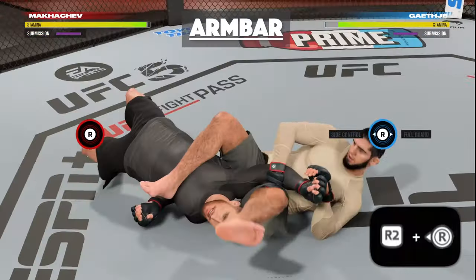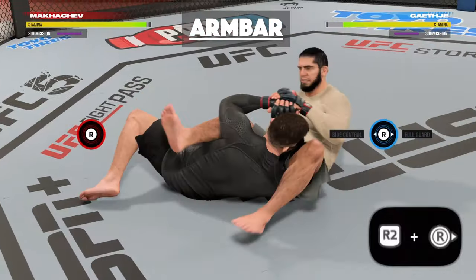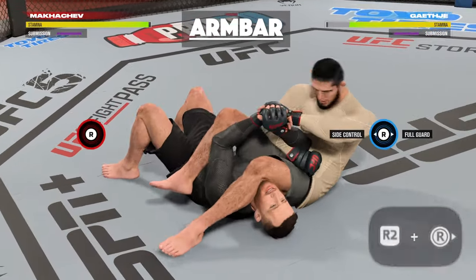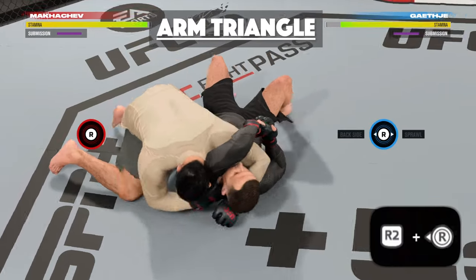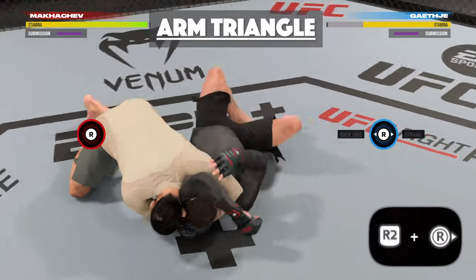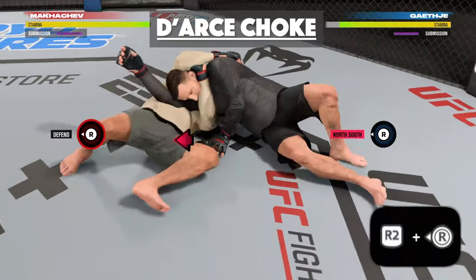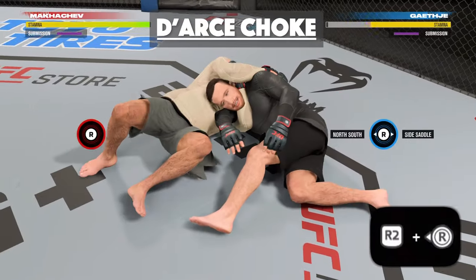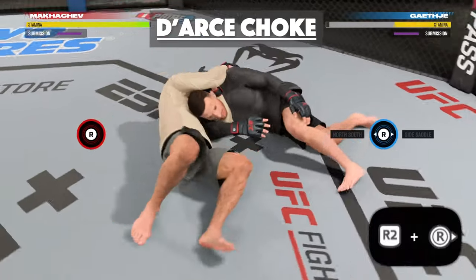On screen I'm going to show the animations to look out for in the different common submission setup positions and which way you need to deny to stop them from getting out. You can come back to this part of the video if you ever forget which way to deny. Generally, just deny in the direction that they move their body. If you need a full intro to denying transitions, check out my last video for a tutorial with examples.